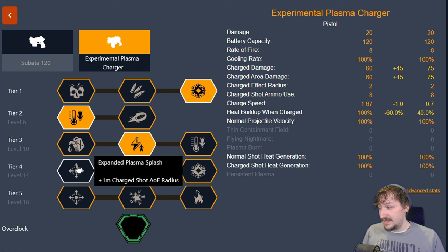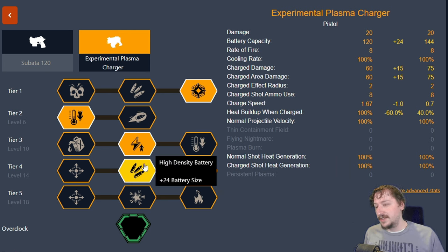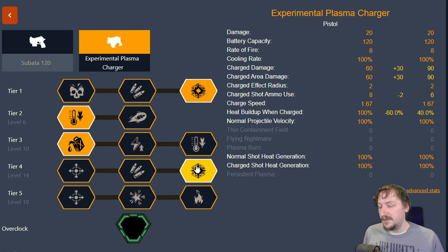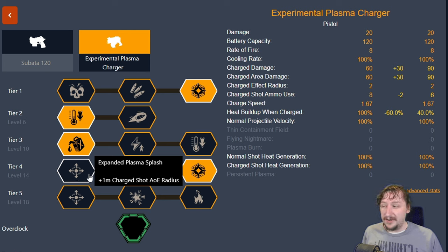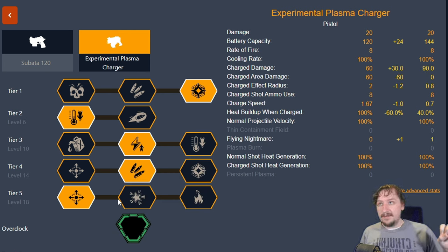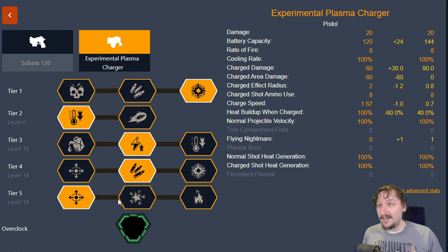I usually go with the increased charge speed. In tier four you really don't have a bad option — you could go with a larger radius, more ammo, or more charge shot damage. I usually go with extra ammo, or if I'm going with improved charge shot efficiency, I'll go with more charge shot damage or the larger AOE radius. And then in tier five I usually go with flying nightmare. This does reduce the size of your plasma shot, but you can kill a lot of small things very easily with it — great for jellyfish, swarmers, Mac Terra, and firing into groups of grunts on escort missions.